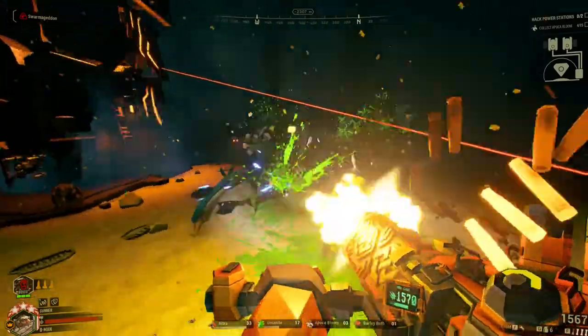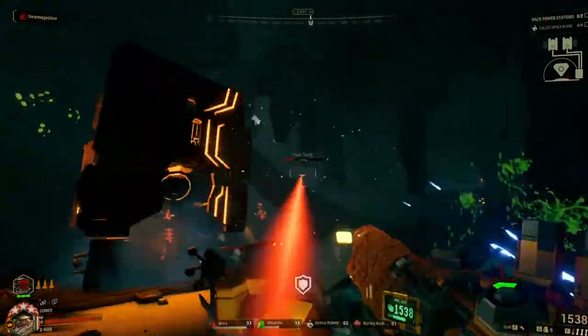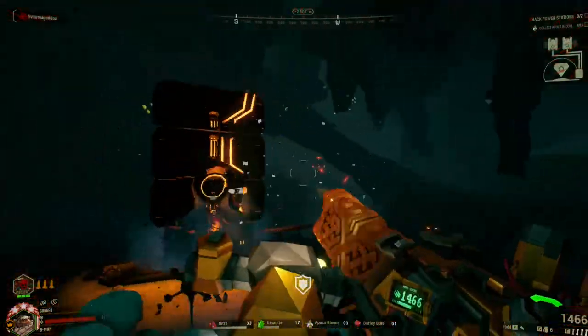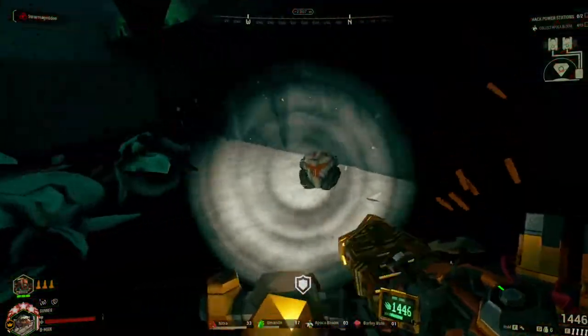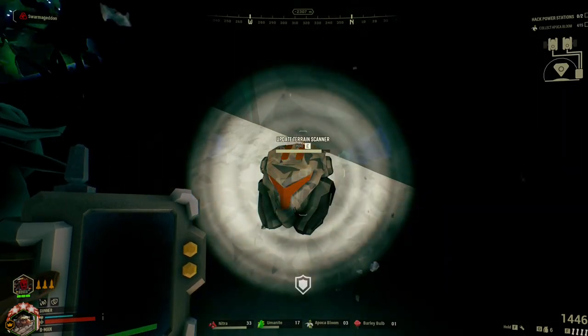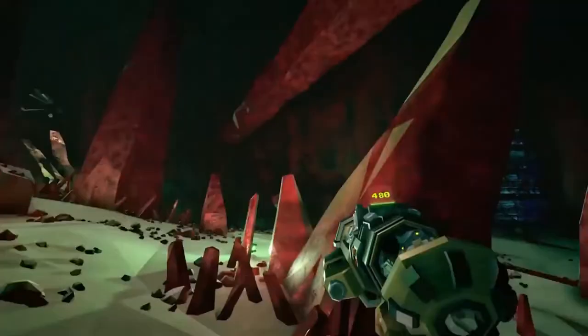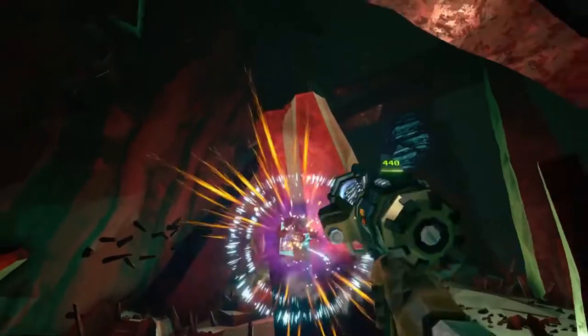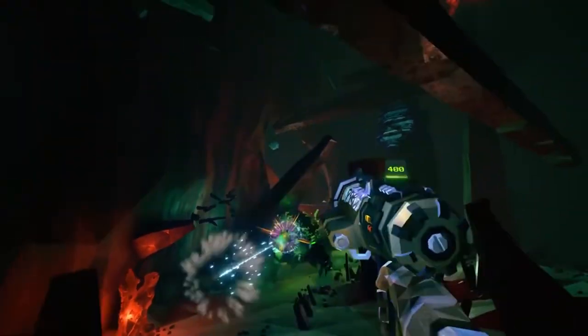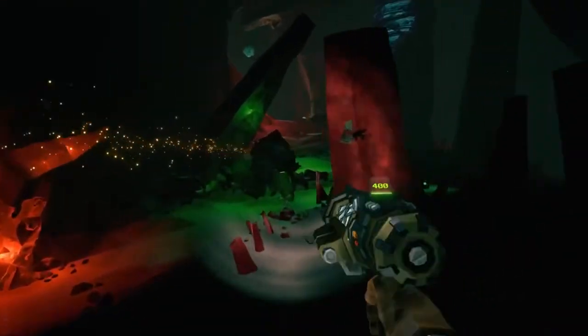Now obviously I'm aware that these weapons aren't identical. I mentioned before how this weapon can shoot through terrain, and it also seems like it might have a charge shot mechanic. But from the admittedly limited footage we have to work with, it seems to play very similarly to how the Bulldog works, except you don't need to be behind enemies to hit their weak points anymore.